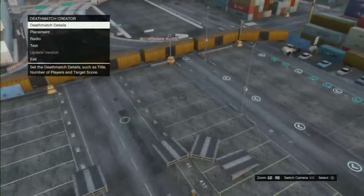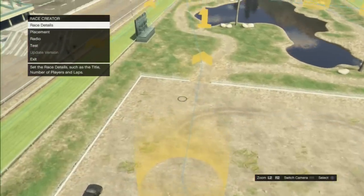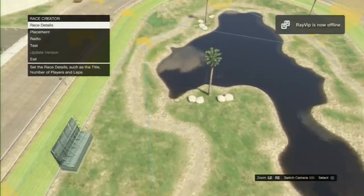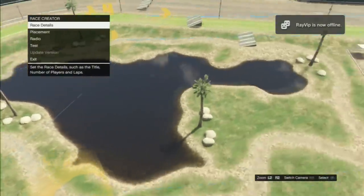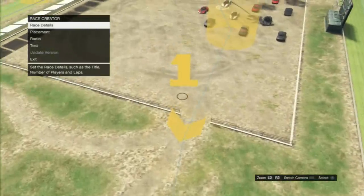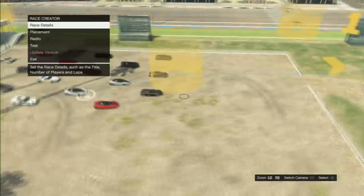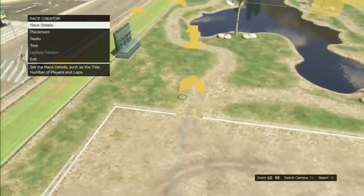We're gonna head over to the next creation. This is called 'Around the Oval.' It's basically based on a horse race. You start in the very middle and get through this little gate that everybody has trouble getting through. It's a load of fun with 16 people in GTA mode because so many explosions happen at the little gate.